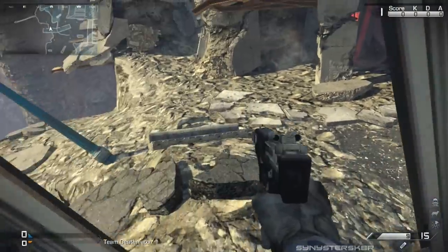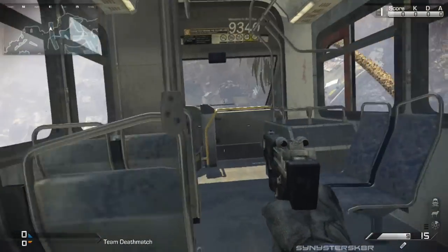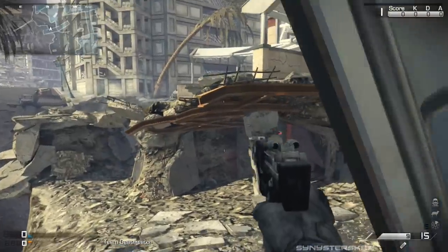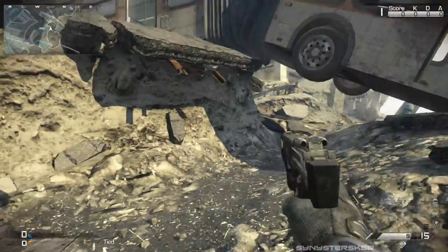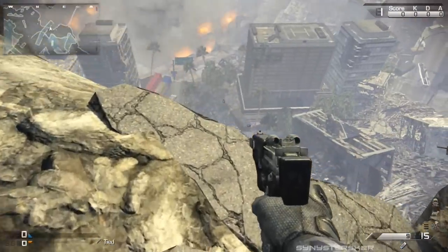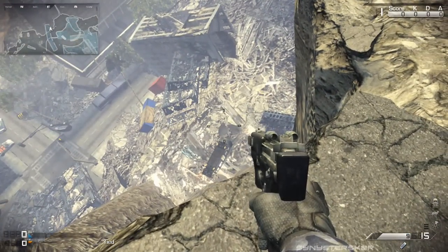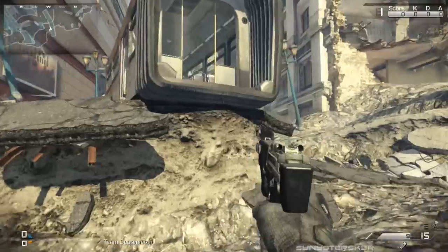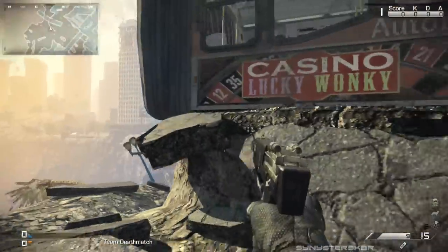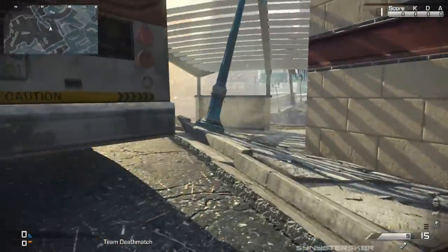The bus acts as a transport area to get from one rock through to the next, and people can go hide in it. But if you throw an explosive — like my C4 — at it and blow it up, the whole second half of the bus will fall off the cliff to the bottom. There'll be a little shake on the map, and anyone who was in the bus at that time will die.